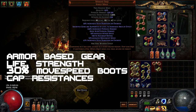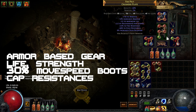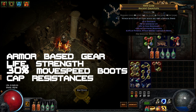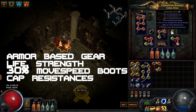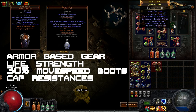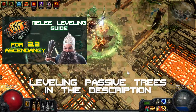For the rest of your gear, use armor-based items with as much strength and life as possible. Get 30% movement speed boots and cap your resistances. That is all I had and it served me well up to tier 12 maps and of course in all the Merciless Labyrinth runs. If you want to spend more on the build and take it to the highest tiers of maps, get a Lightning Coil and a Taste of Hate. If you want to know how exactly I leveled this character up, check out my manly leveling guide by clicking here. I will also add leveling passive trees to the video description below.